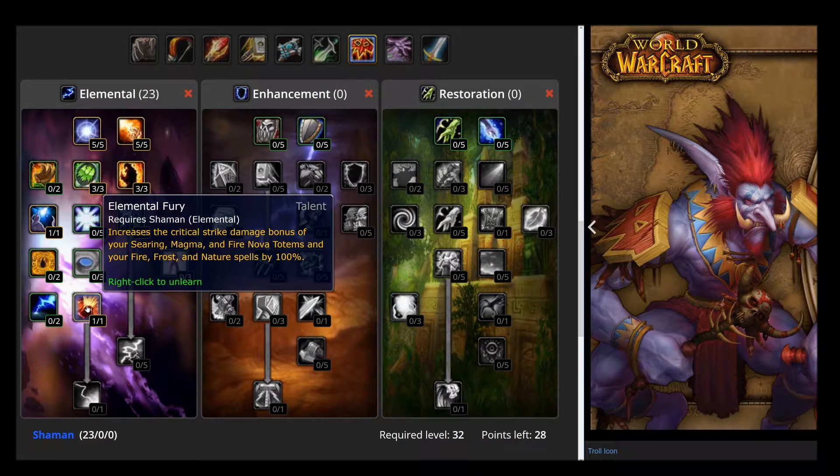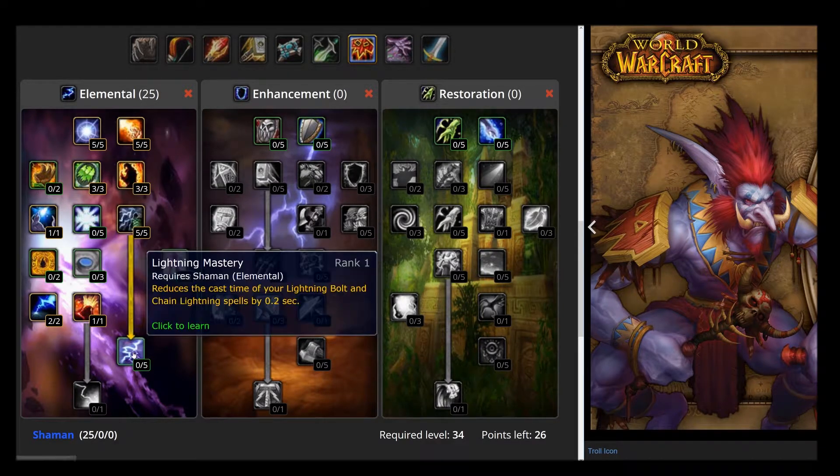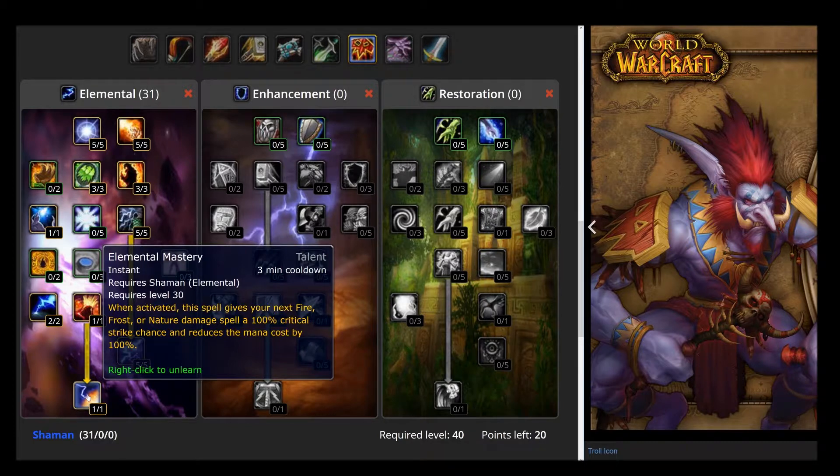Next you're going to put 1 point in Elemental Fury for that 100% crit bonus. You put 2 points in range so that you can stand back with the other casters. And you'll put all 5 points in Lightning Mastery which reduces cast time of lightning by 1 second. You're going to cap it off with the bottom talent, Elemental Mastery, which is the 3 minute cooldown but it's a 100% crit chance and free mana cost spell.